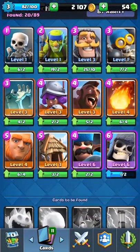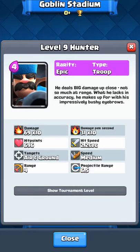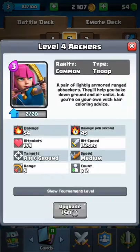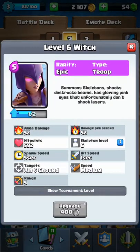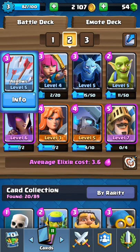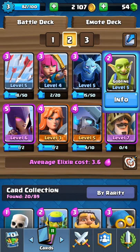Instead of the Valkyrie you could use the Hunter, the one you get from Goblin Stadium. I also have two aerial attacks — Archers — and my Witch counts as aerial too. My Minions are also aerial, and so are Arrows. Goblins round out my heavy attackers.